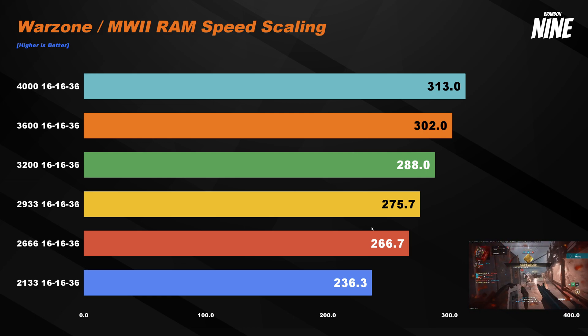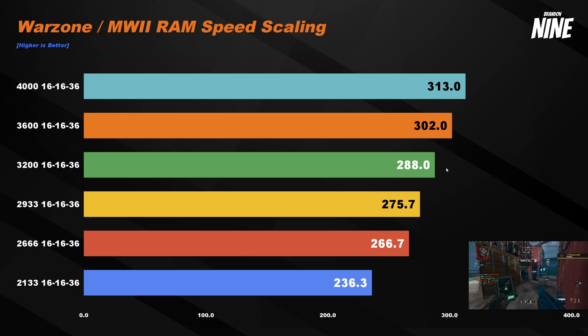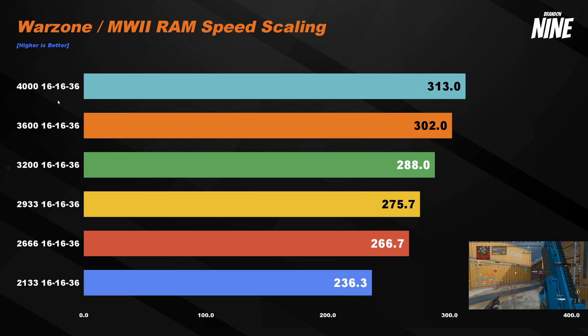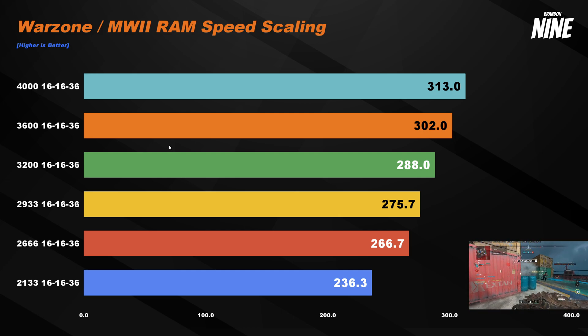Looking at the graph, Warzone scales pretty well with RAM speed — about a 3% to 5% increase in FPS with every step up in speed. So as long as your motherboard and CPU can handle it, faster is definitely better. There's likely a point of diminishing returns cost-per-frame, but I didn't test past 4000 MHz, so in my opinion 3600 to 4000 is probably the sweet spot.